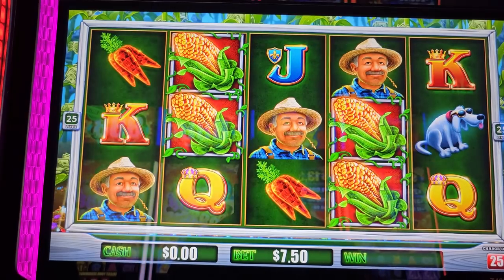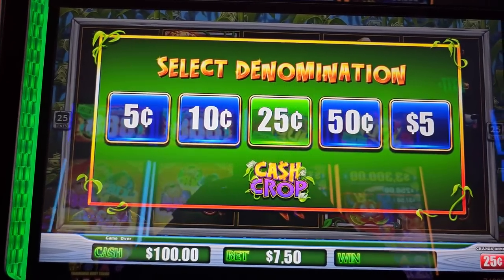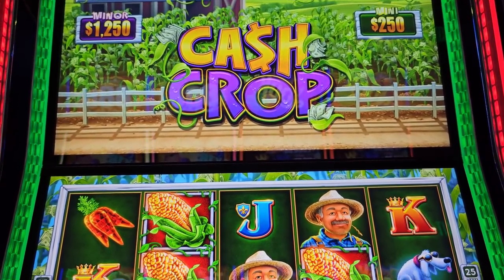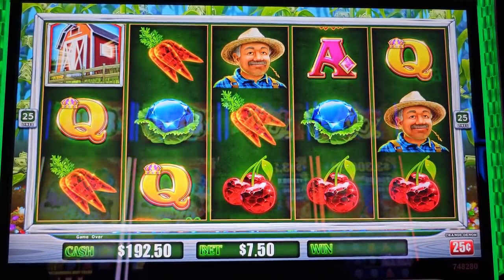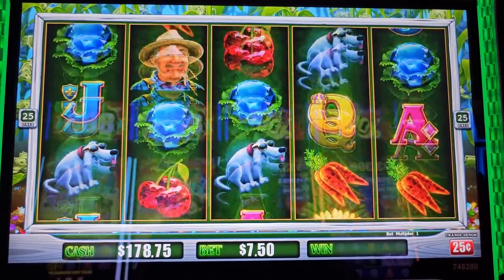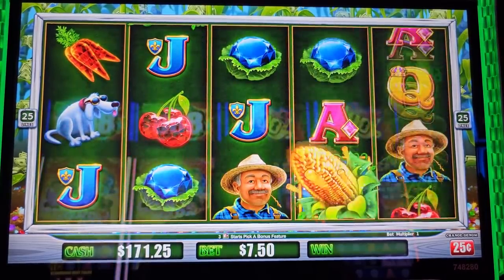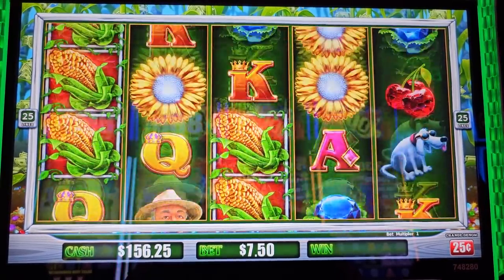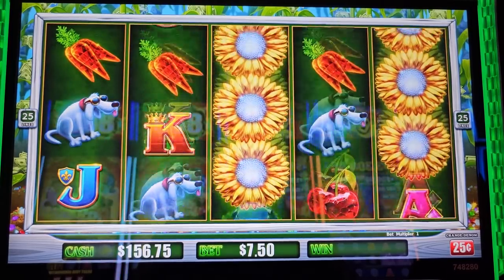Hope you have a wonderful day guys. I will do 25 cent denomination - there's a minimum wager for 25 cent denom. Let's go all the way - that's three houses, a warehouse, and Mike's shop. Three of that and six corns - six organic corns together. The sunflowers are wild on this game.